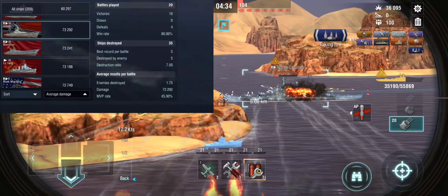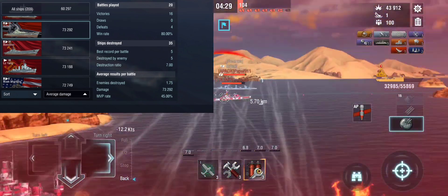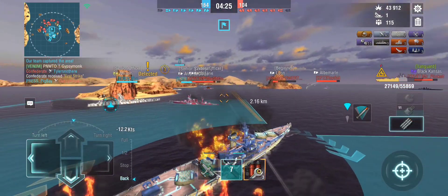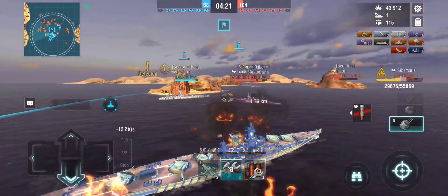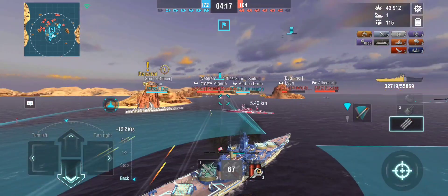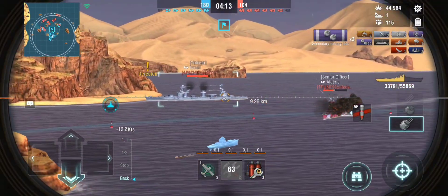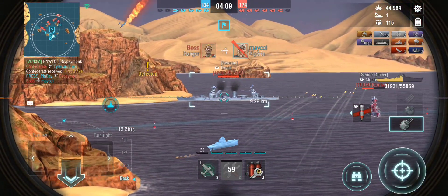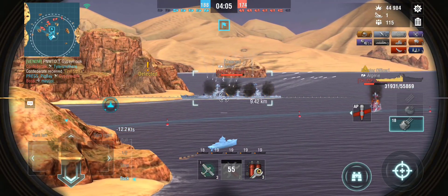I've done pretty well with this ship — only about 20 games, lost four of them, sitting at an 80% win rate. The average damage was a lot lower when I was testing Sheer first, but after swapping to Hipper I've been getting much bigger games and more kills because you have that extra pen, which I feel like you kind of need with the 350s.